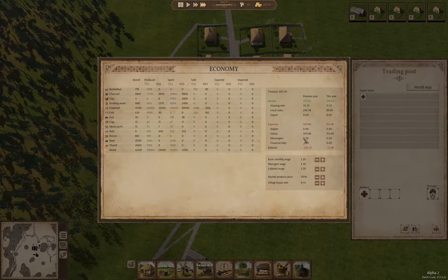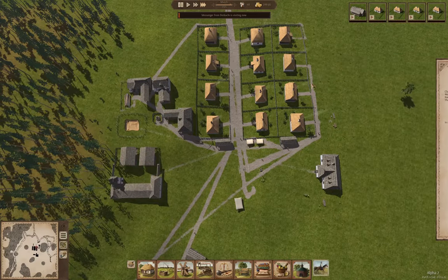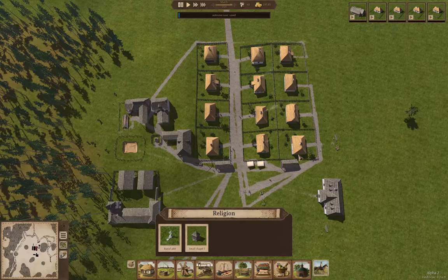We're losing less money so far this year. We've got a messenger — let's go take a look. They're offering salt and lime, and they demand stuff that we're not willing to sell, so that's not going to be useful.